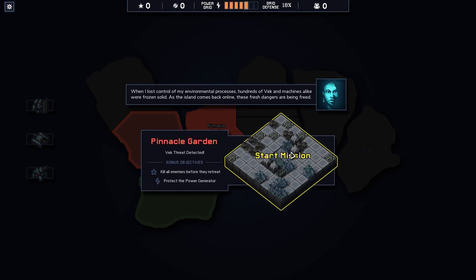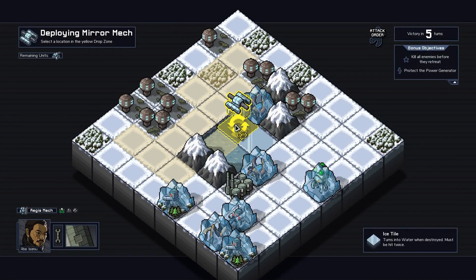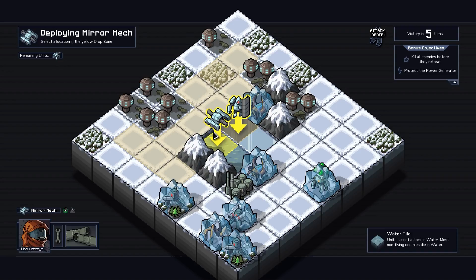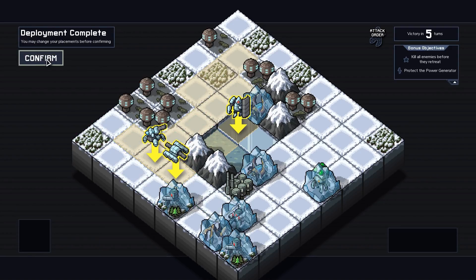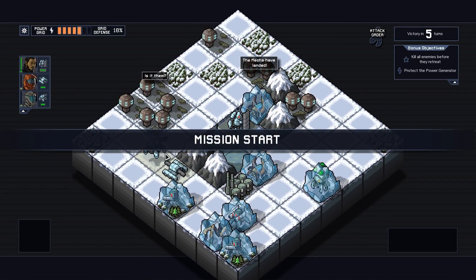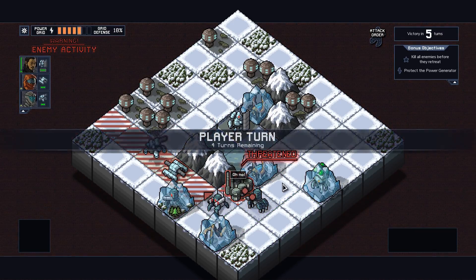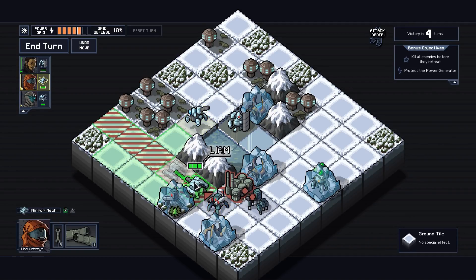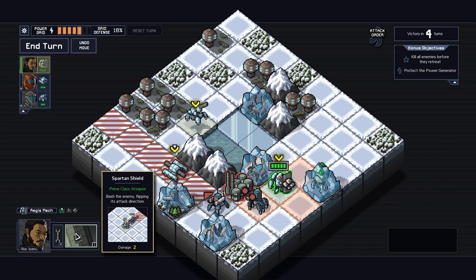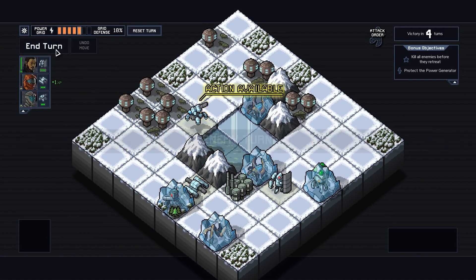Let's start with the Pinnacle Garden — kill all enemies before they retreat, protect the power generator, easy enough. We'll put our tank here, the cannon guy here, and the cryo launcher here. I think the cryo launcher is actually not going to be good at all for us because we want to kill the enemies, not freeze them. Let's just move him over here for now.